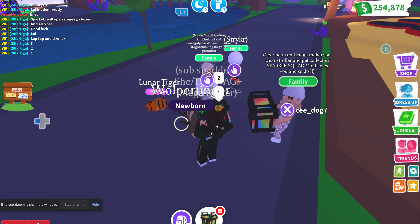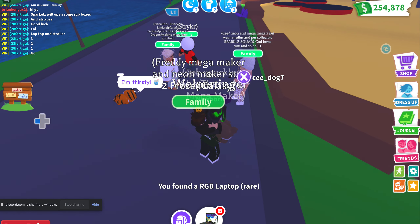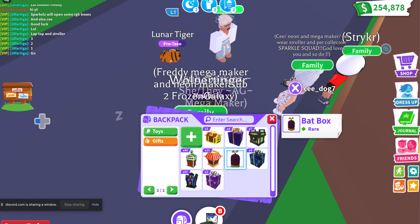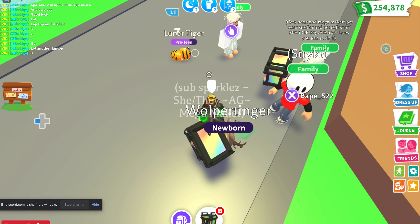Here we go — come on legendaries! I just got a laptop again. I got an RGB collar — I've never gotten a collar, so that's nice when it's the first time you get it. The only thing I've ever gotten was a UFO. Oh my god, she gets a legendary in her first box! And an RGB leash — good gracious.